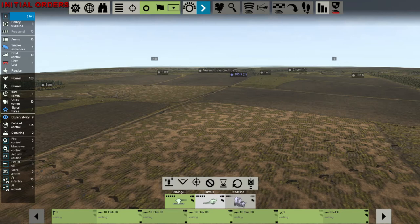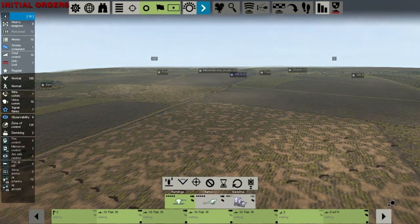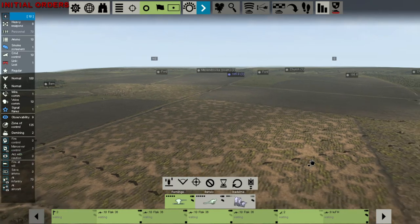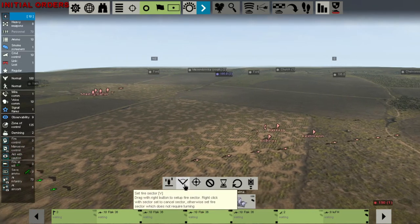Hello everyone and welcome back to another Graviteam video. Today I'm showing you how to set up an ambush. We have four tank columns pushing down this road or through this open field. Obviously this is the most perfect scenario you can ever ask for.